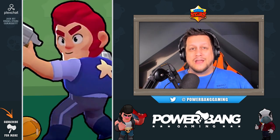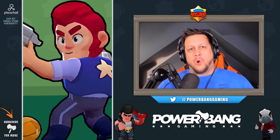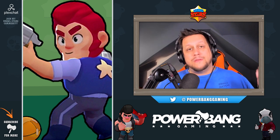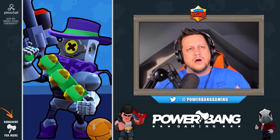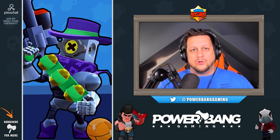Colt was one of the more underrated brawlers before — I felt he was already very strong in the right hands. Now that they've buffed his hit points and more importantly his reload speed, Colt is going to be an absolute monster. For Ricochet: having his hit points increase makes him less fragile, and that increased attack speed — he could already put out a hail of bullets, and now with a quarter-second reduction in reload speed, there will be Ricochet bullets on the field permanently. Watch out for Ricochet and Colt in the coming patch.